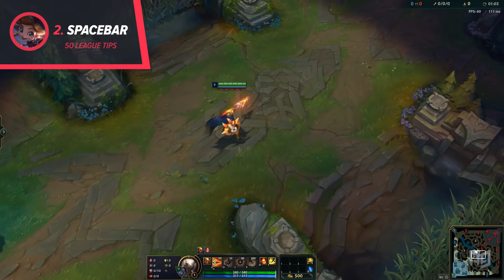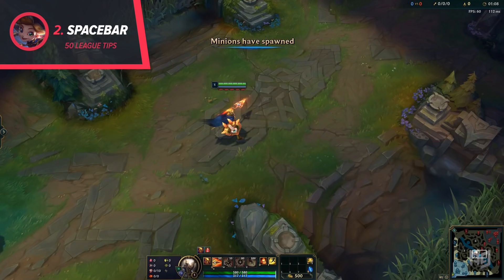2. If you're playing without your lock screen, you can always hold the spacebar to snap the screen back to yourself. This is good for refocusing on yourself during hectic teamfights.